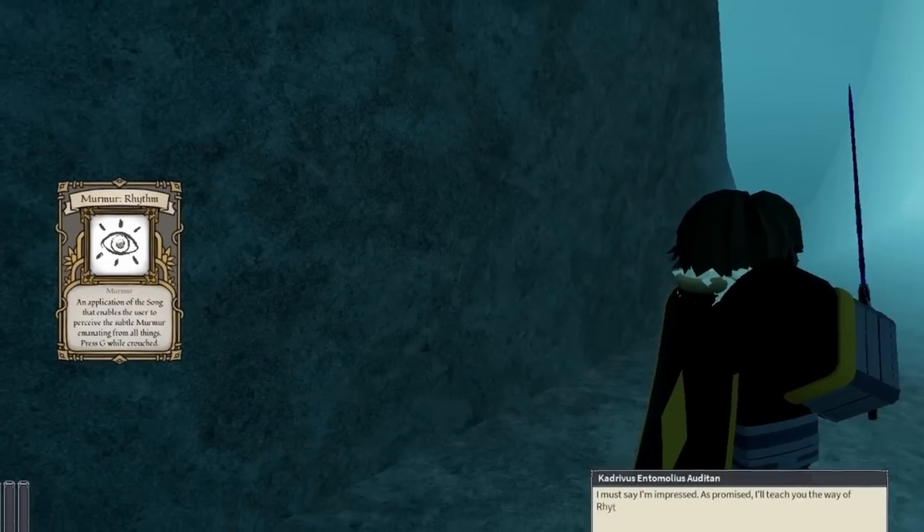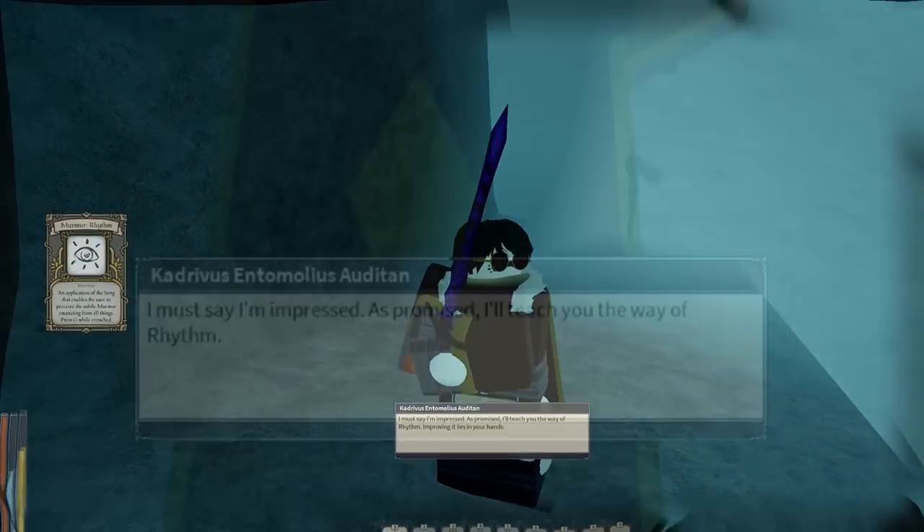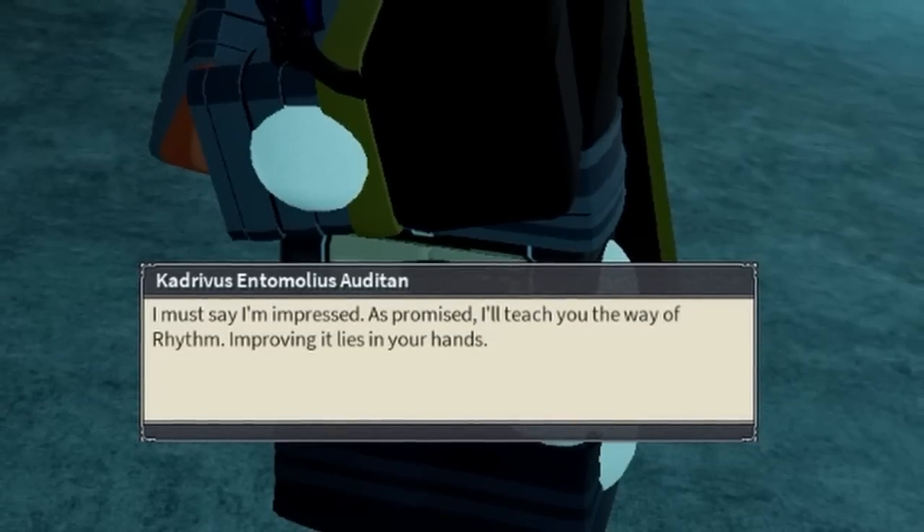You can obtain Rhythm by going down to Layer 2 and completing a minigame given by Cadrivus and Tomoleus Auditon.